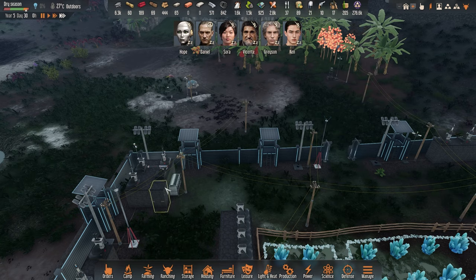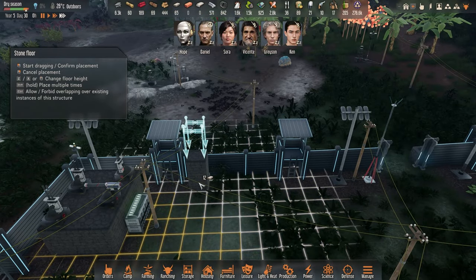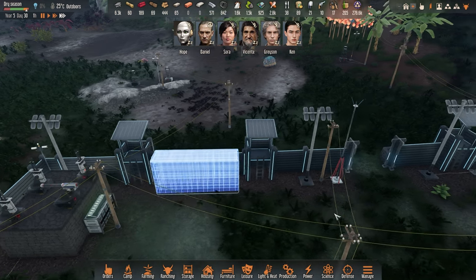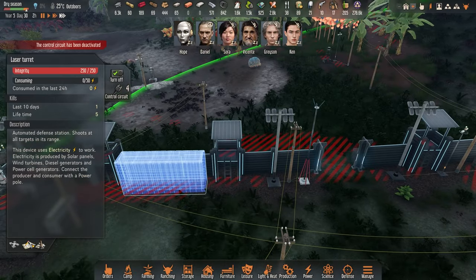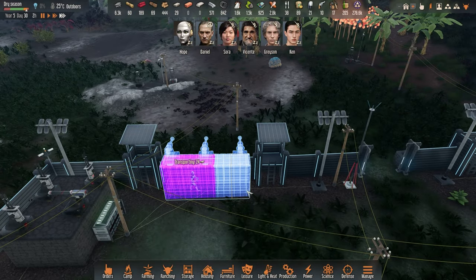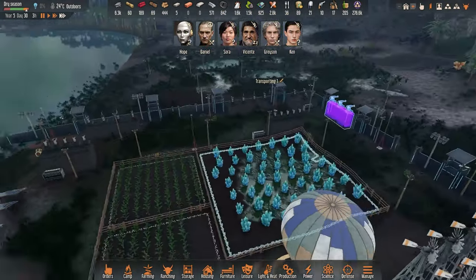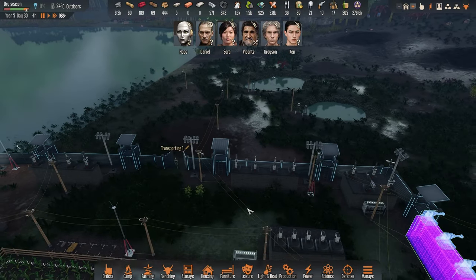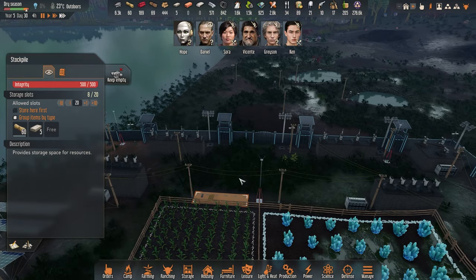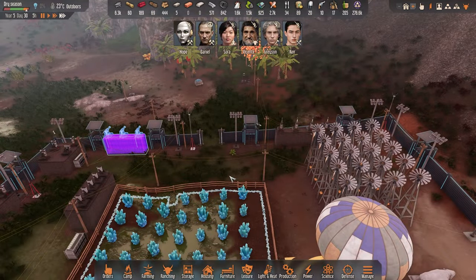We could build some towers here — one, two, three, four, five. That means we can fit three. It looks like we have power to everything. We could probably demolish this one and cram in another missile turret tower — maybe one here. It's probably better to have it here.